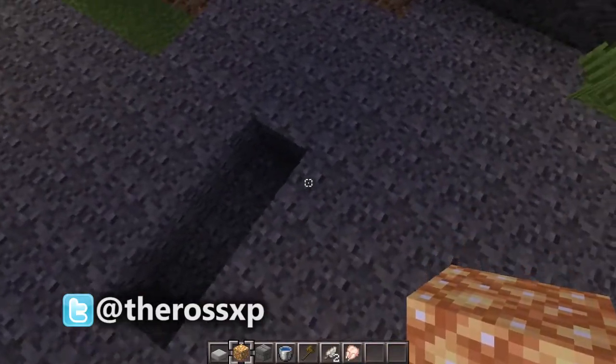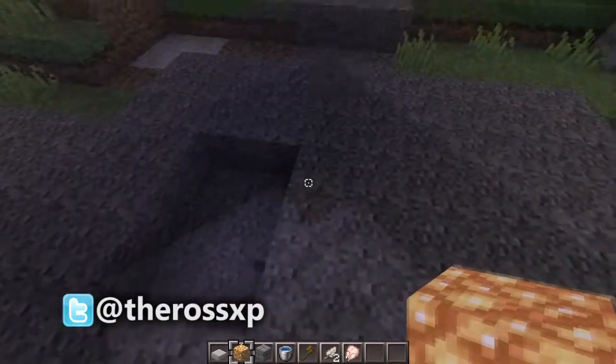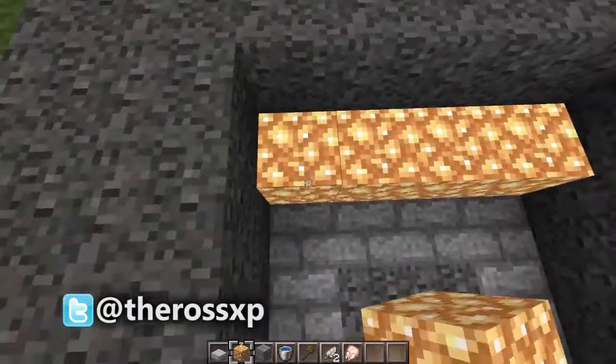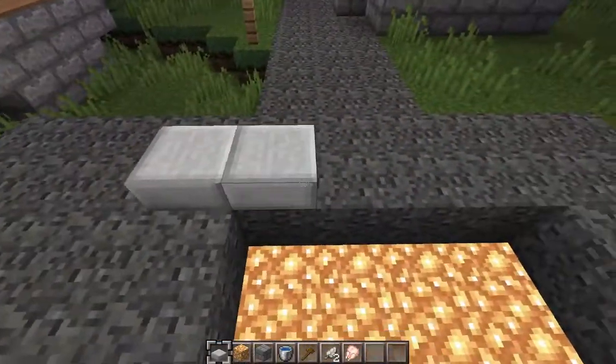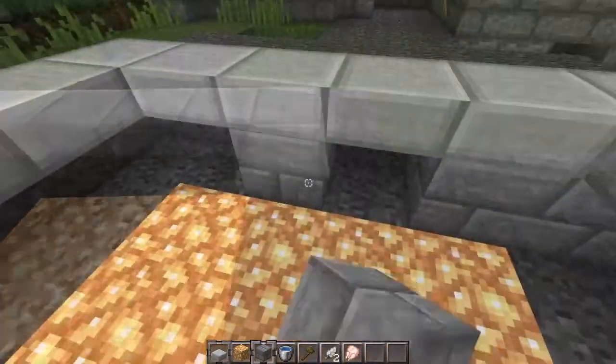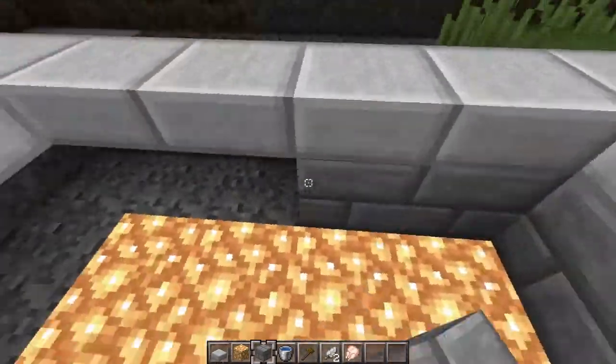Next, you're going to want to clear some area. Usually I use glowstone, so two under, and put some glowstone down. Then you want to start filling the outside with stone slabs, and under those stone slabs put stone bricks.